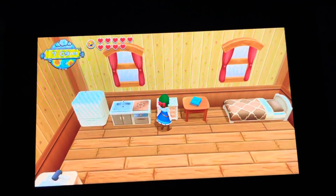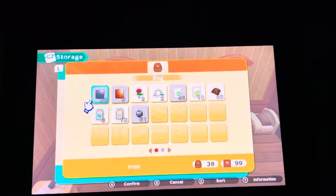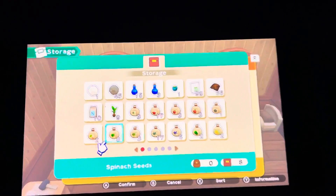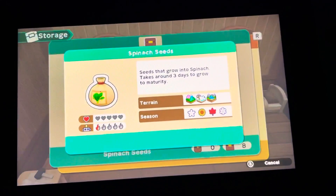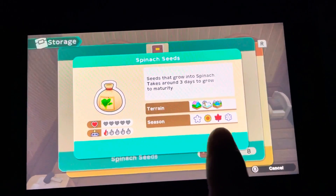Someone asked me about the purple lines over the crops, so I just wanted to share this really quick. If you go into your storage where the seeds are, on the Nintendo Switch it says Y for information, and you press Y. It's going to tell you where it grows best and the season that it grows in.